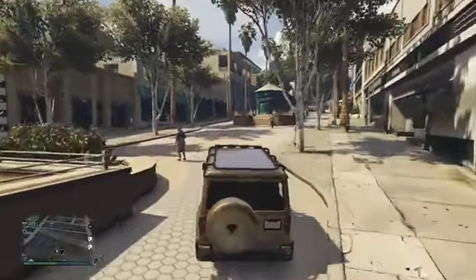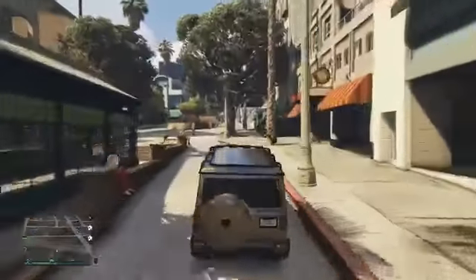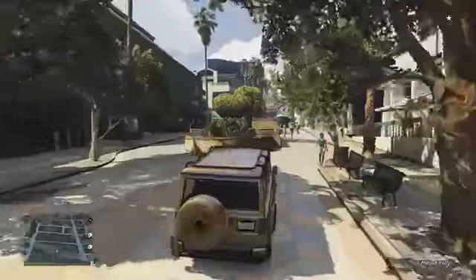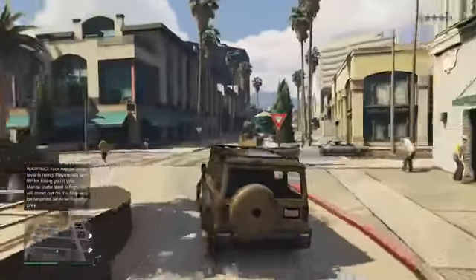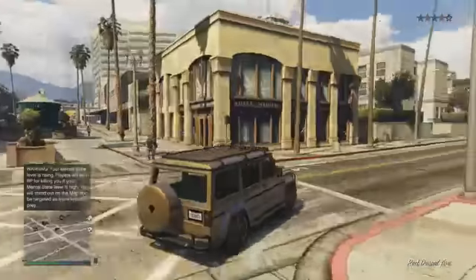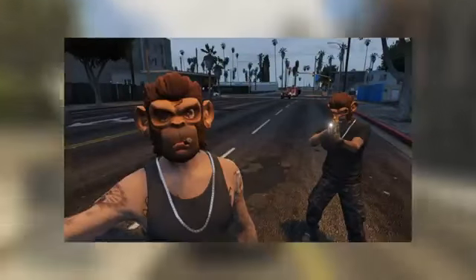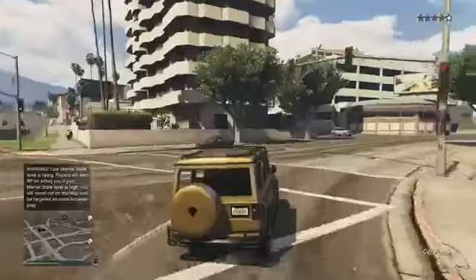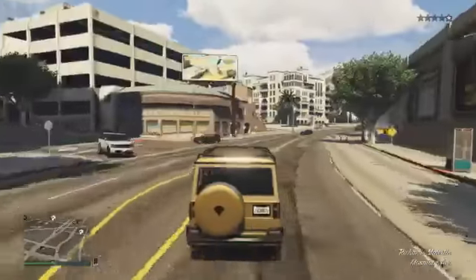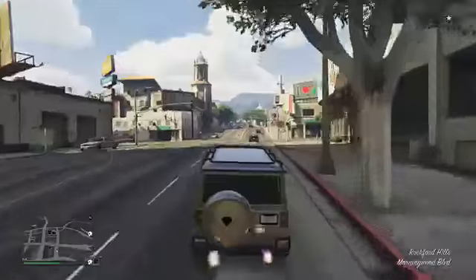So over the past few days, there are two items known to have been removed from online unexpectedly and without any explanation from Rockstar. The first item to be removed is the Pogo Mask. This is the monkey mask and the monkey itself has a cigar in its mouth — there is a screenshot of this mask being displayed in the video right now. This mask was hugely popular throughout the GTA 5 community and many people have purchased it from the mask store.